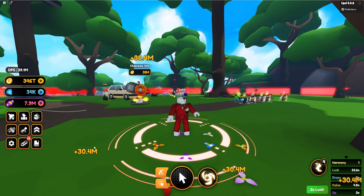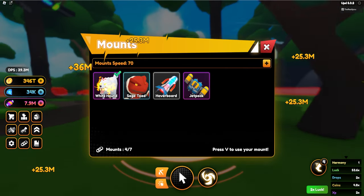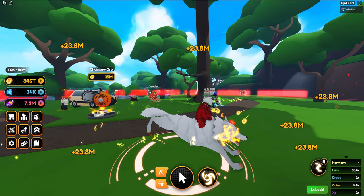Complete! Boom — we have a new mount. Nice. White hound hawk. No one will use you because we have a jetpack. Bye!